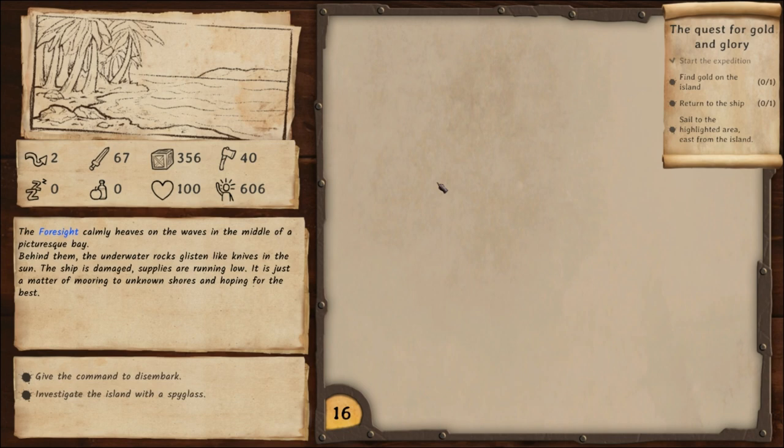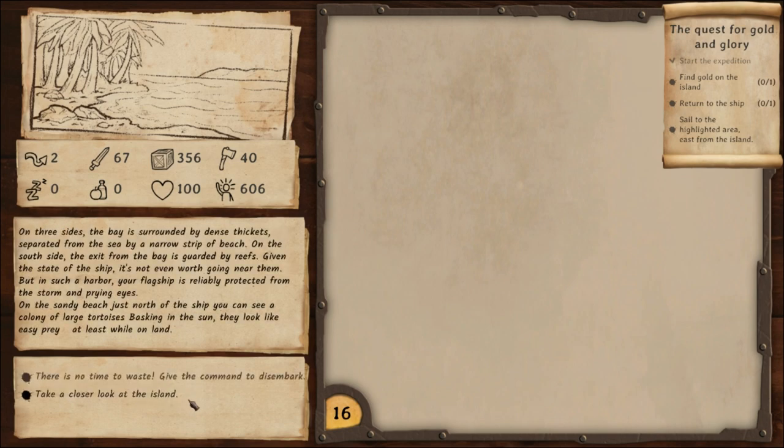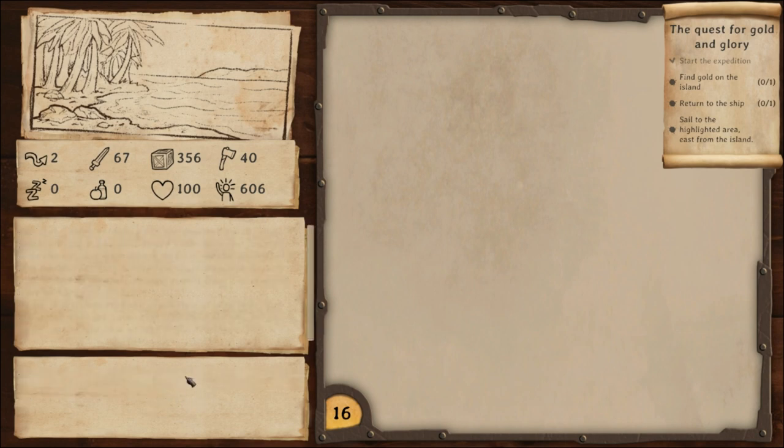The Foresight calmly heaves on the waves in the middle of a picturesque bay. Behind them the underwater rocks glisten like knives in the sun. The ship is damaged, supplies are running low — just a matter of mooring to unknown shores and hoping for the best. Our spirit's actually pretty good. Give the command to disembark, investigate the island with a spyglass. On three sides the bay is surrounded by dense thickets. On the south side the exit is guarded by reefs. On the sandy beach you can see a colony of large tortoises basking in the sun — easy prey!